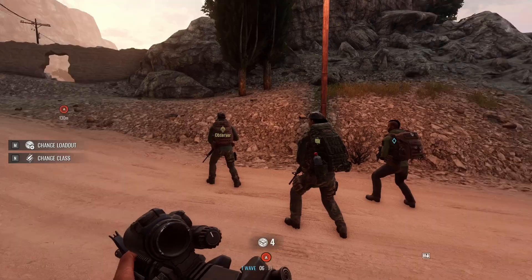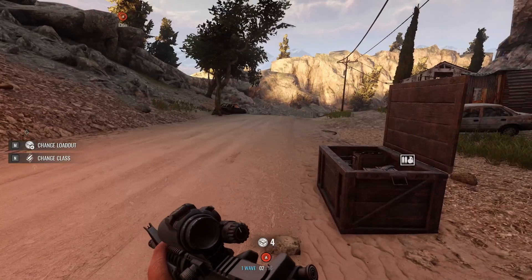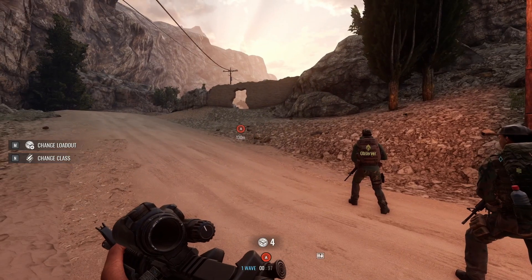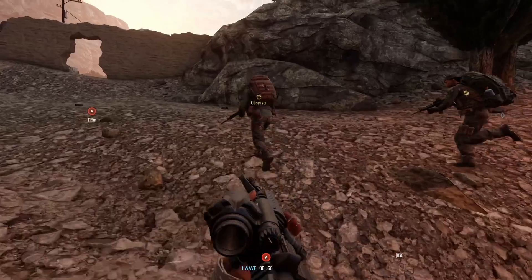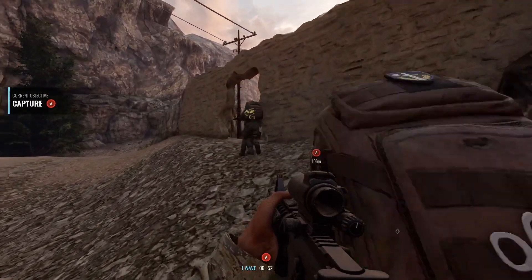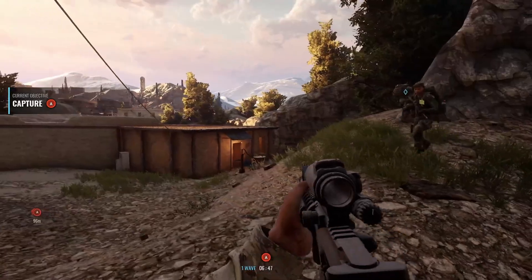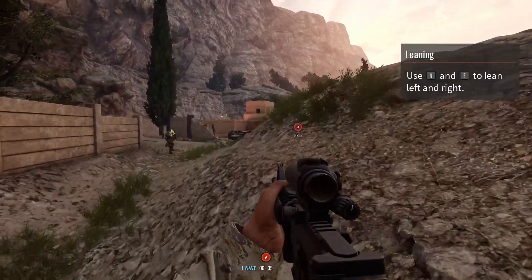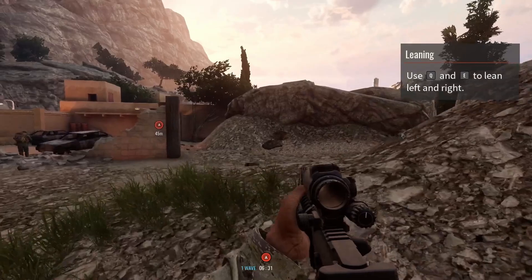So I do have a team and I guess I'll be fighting AI enemies — one wave. Launching now. Are these people or is this AI? I really don't know. They're also moving pretty quickly toward the objective, so I assume there's not going to be too many enemies out here.